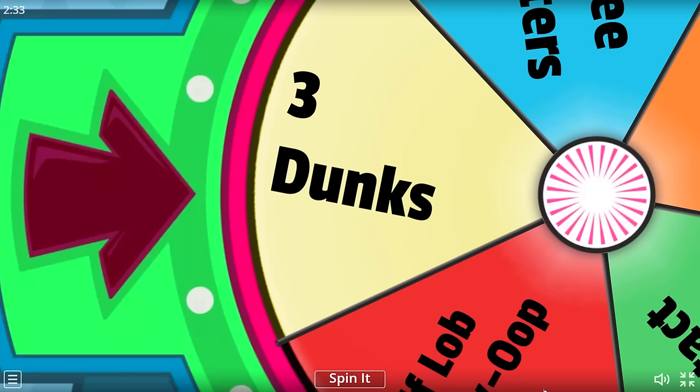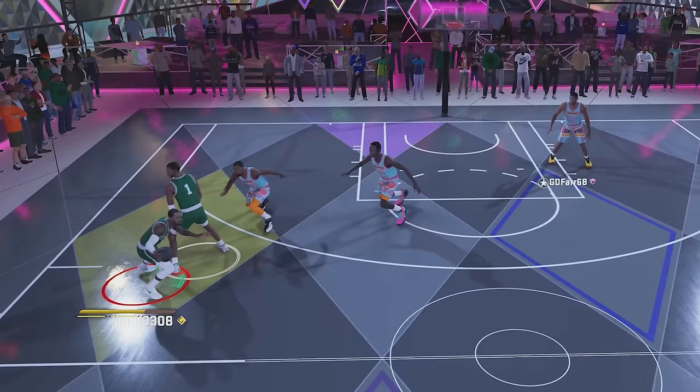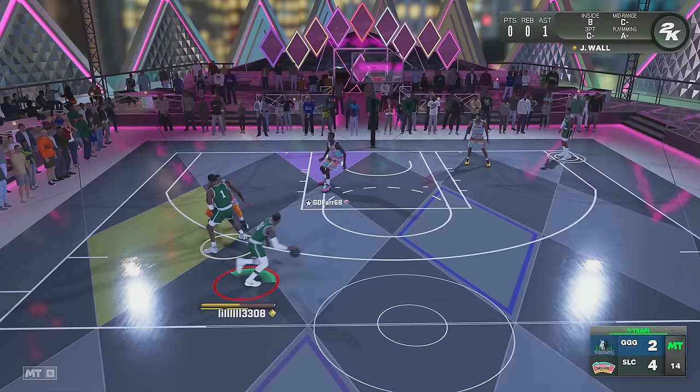For my first challenge, I need to score three dunks. This T-Mac card should be able to dunk - he's got a 90 driving dunk. Let's see what he can do. Let me get the screen. Roll to the basket right here, T-Mac. Come on, T-Mac, I know you can do it right here. And yes, we got one.